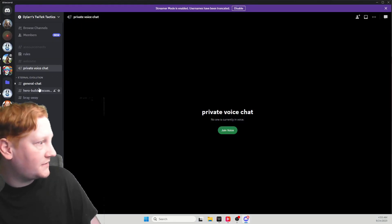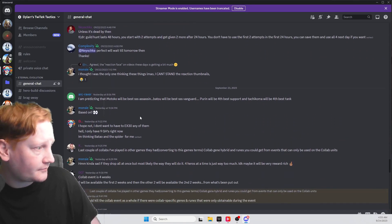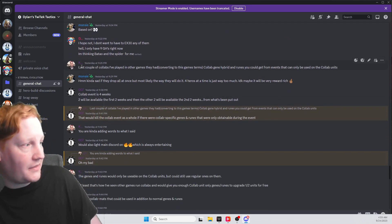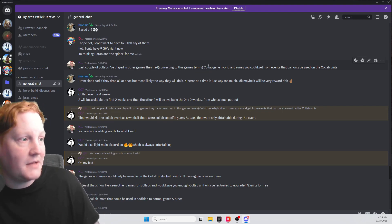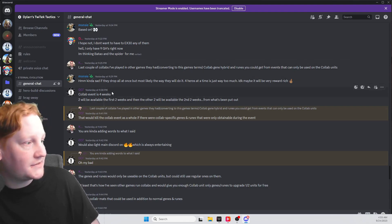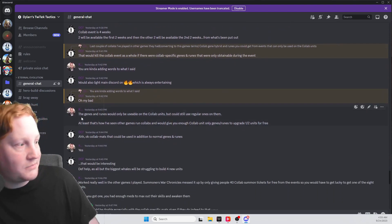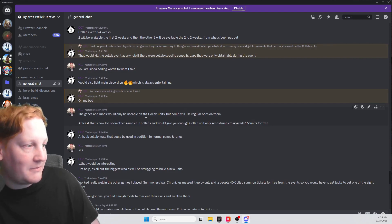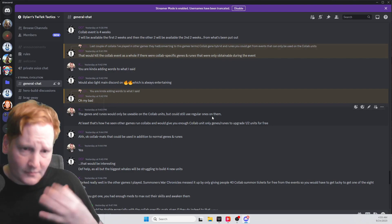Before we go, I wanted to show you a conversation I had literally last night about this. I saved the last couple of collaborations I've played in other games and converted the terms for this game. Collab genes, hybrids, and runes you can get from events could only be used on collab units. Some people thought I meant it differently, so I went to explain that the genes and runes would only be usable on collab units.